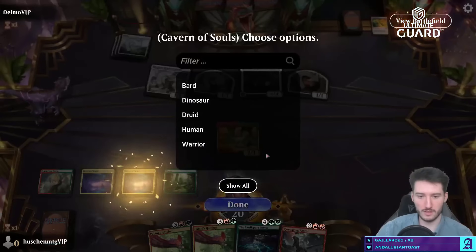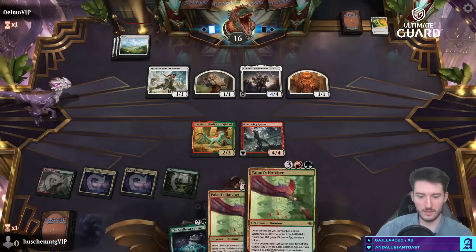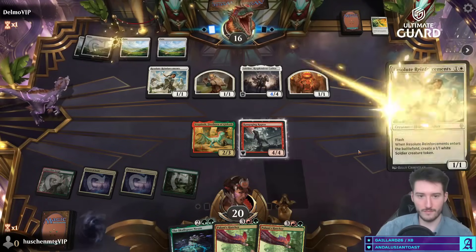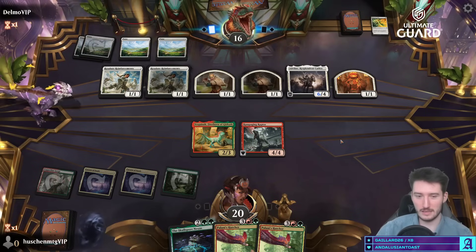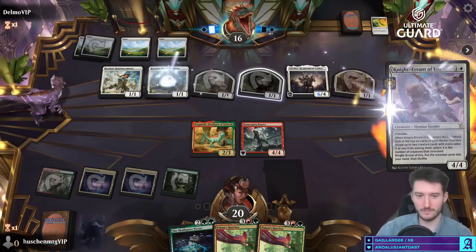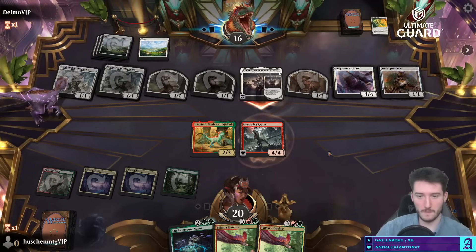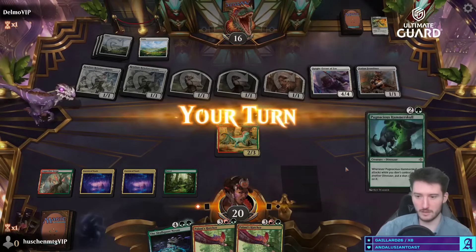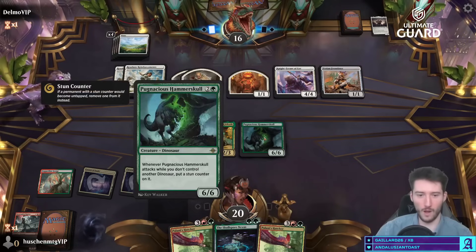That trade was important. Probably just trade — no attacking me today. What are you doing, mono white tokens? What are we up to — convoking? What new cards are you playing, that's what I'm curious about. That's not a new card. Block block — I'm somewhat happy about this outcome. Now this costs only two mana — the wall has arrived.